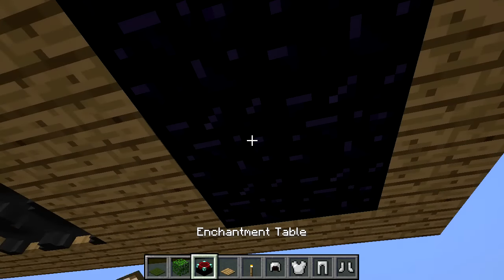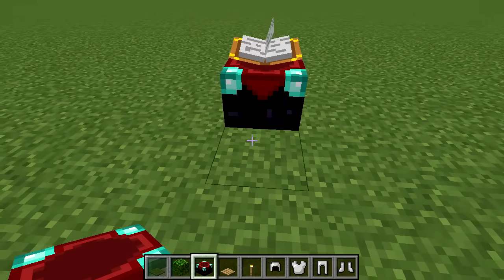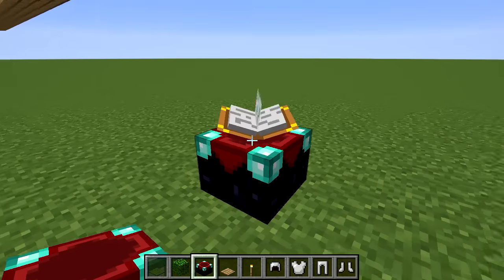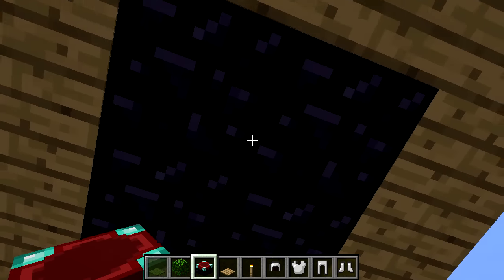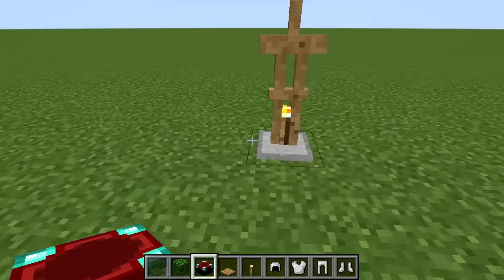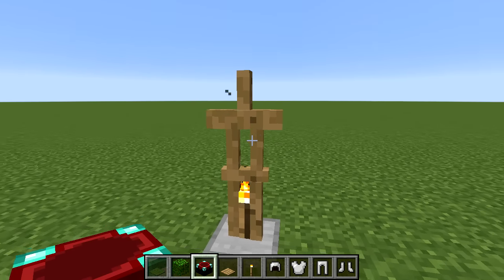Enchanting tables are transparent and can be used in the ceiling. You could use them naturally in an enchanting setup and hide a light source underneath, or incorporate them into a ceiling design. They are a very recognizable block, so they won't suit every build, but it's another option.